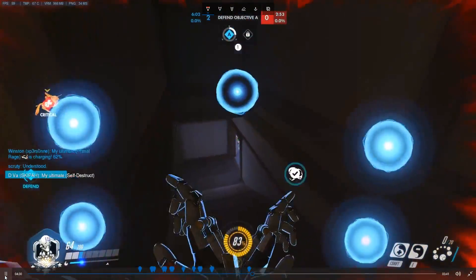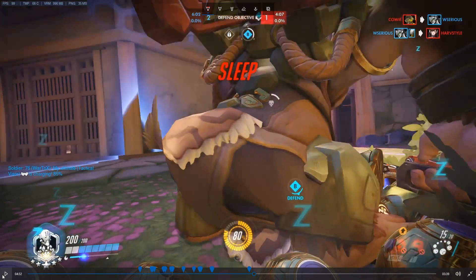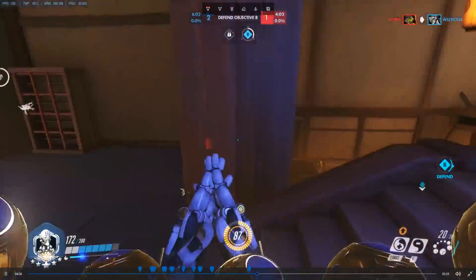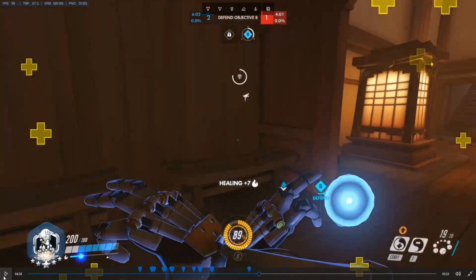When fighting Genjis, you have to be aware as a team about his abilities — that's why it's important to communicate. If you know he has no dash, call out: 'Genji no dash.' If he has no deflect: 'Genji no deflect.' As a Zenyatta player especially, you have to be aware whether his abilities are on cooldown because it changes how you approach the fight. If you know he has no deflect, you can just spam those shots — there's no downside.